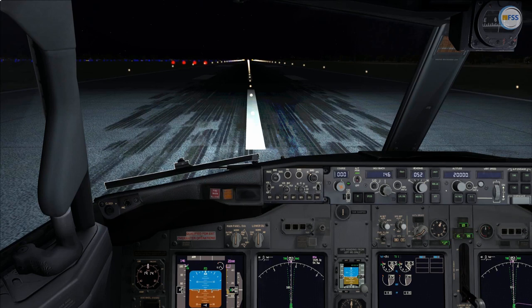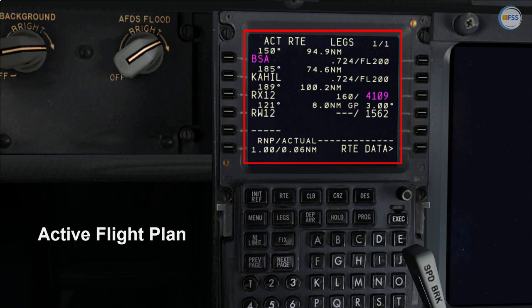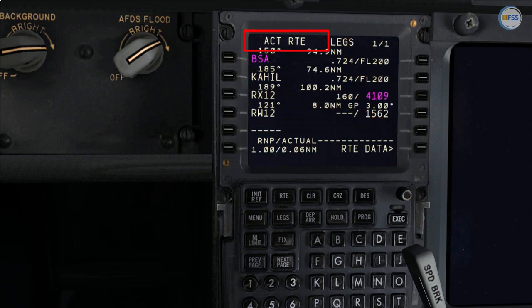That being said, let's get started. First, make sure that you have an active flight plan in your CDU. Mine has an ACT-RTE, which stands for active route. Otherwise, LNAV mode cannot be armed or engaged.